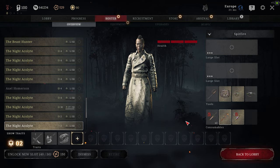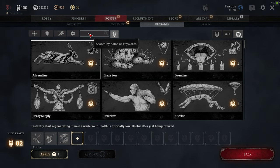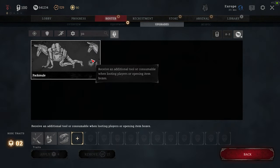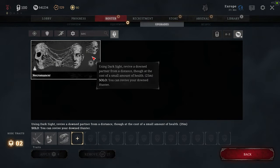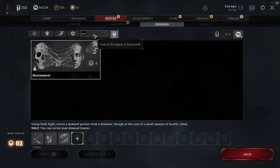Let's talk about traits. On my first rotation I usually buy Doctor, Pack Mule, and Necromancer. Doctor gives you more heals. Necromancer gives you a self-revive — very useful, honestly a must-have. And Pack Mule helps you refill your Doctor medkits, which is a really good combination. On top of that it refills consumables and tools.